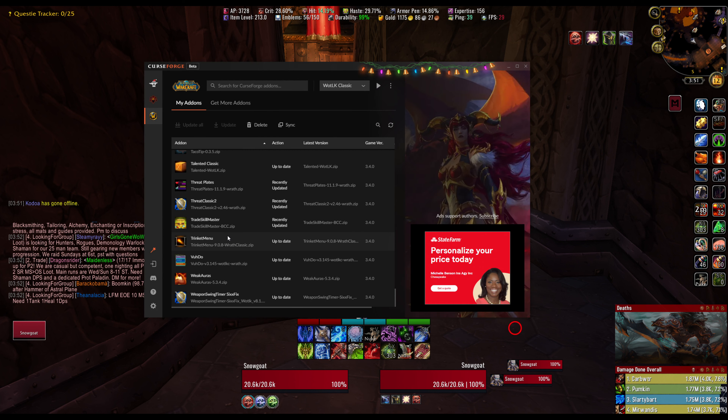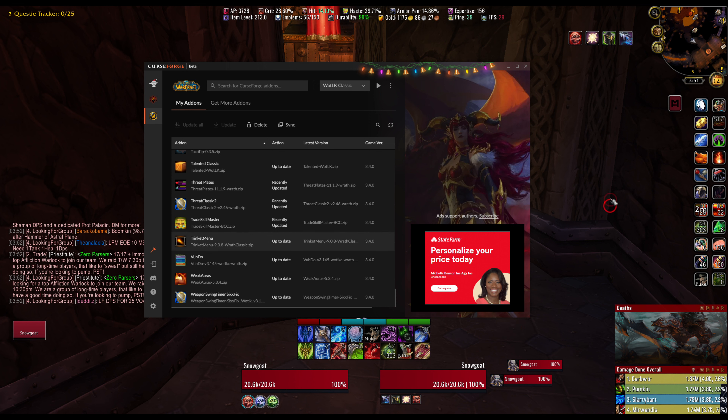Trinket Menu — this is another really good one. It puts your trinkets on a little bar that you can drag around and place where you want. You can hover over those trinkets and switch to different trinkets really easily.